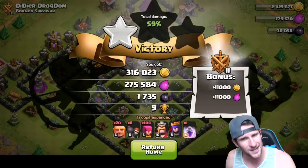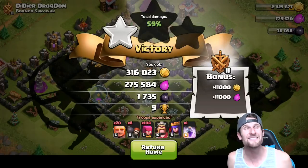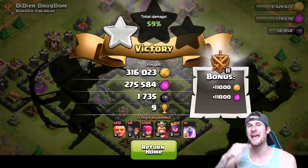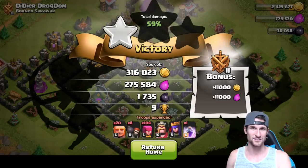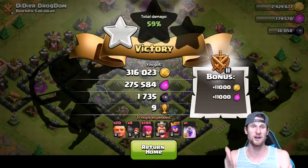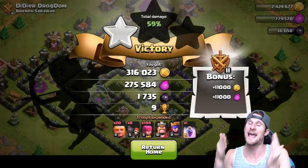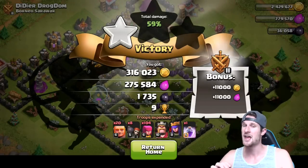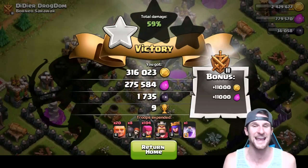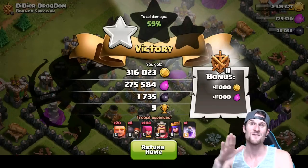Look at that raid! That's what I'm talking about — 316,000 gold, 275,000 elixir, 1,700 dark elixir. That is a boss raid. That's the kind of loot I'm looking for, and these Giants are doing it for us. I wasn't expecting it — I looked at this base before attacking and I was like, I'm probably gonna lose. But we crushed it. There's still another gold and elixir storage we didn't even touch and we still got all this loot.